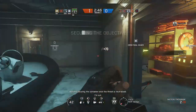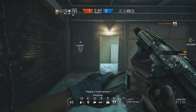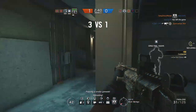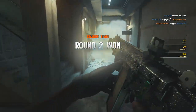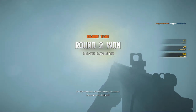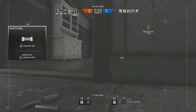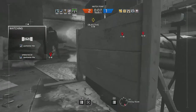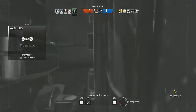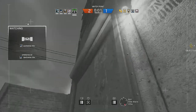So without further ado, let's talk about the new muzzle brakes and why I think they're probably the best attachment right now in Rainbow Six Siege. In the patch notes, as I said in yesterday's video, they said the muzzle brake negated all first shot recoil and they wanted to put an emphasis on precision. Then in the actual game itself, it says it acts as a middle between the compensator and flash hider.